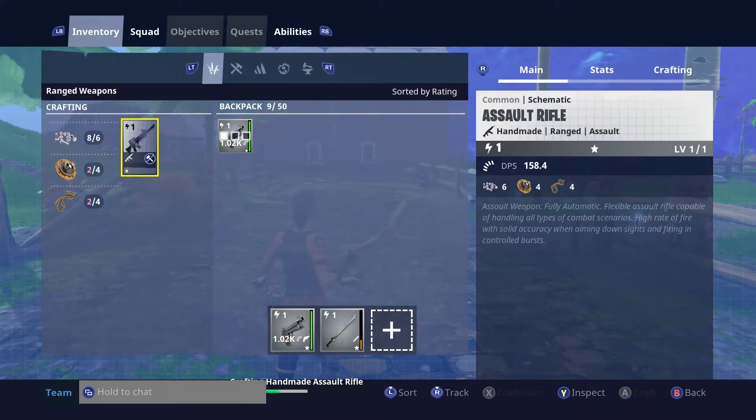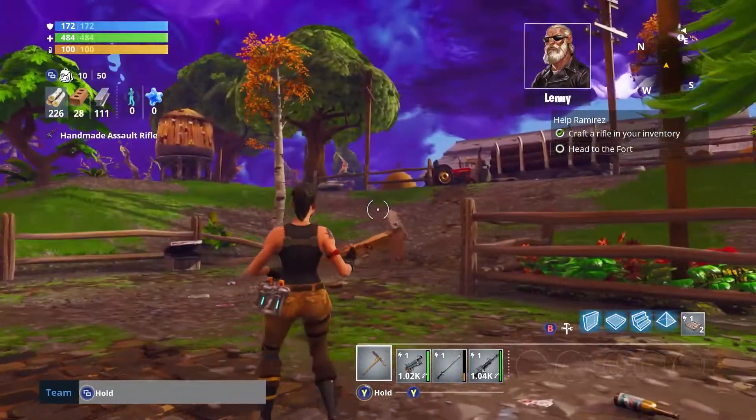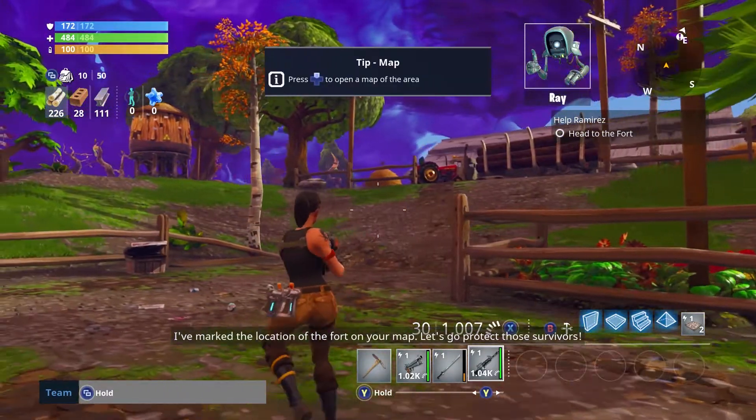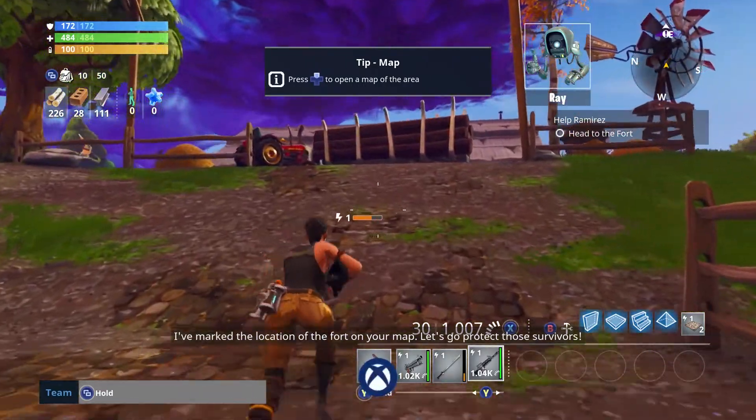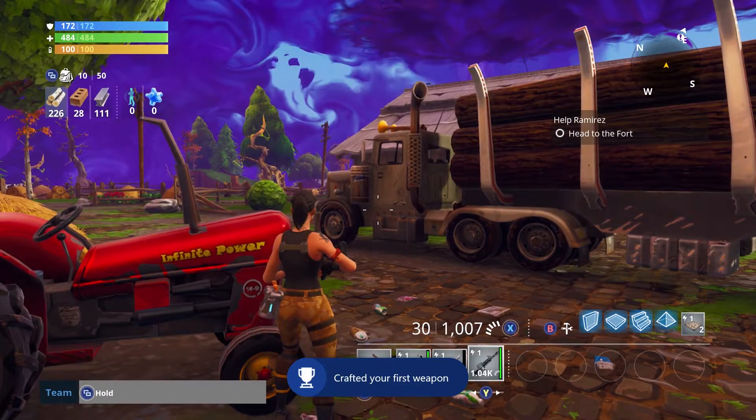Press A and it'll start crafting. Takes a couple of seconds, and then your achievement will pop. You can see the gun being crafted at the bottom. It's a nice and easy one — you're going to get this one without even trying, really, but I thought I'd let you know how to get it.